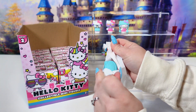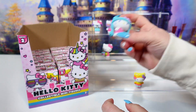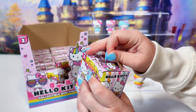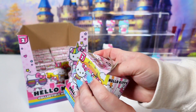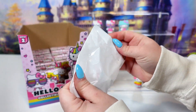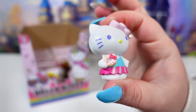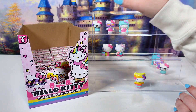We have another duplicate of Cutie Kitty. Eight left. It's another new one — this is the Donut Hello Kitty, holding a little donut. She can go right next to the Chef.